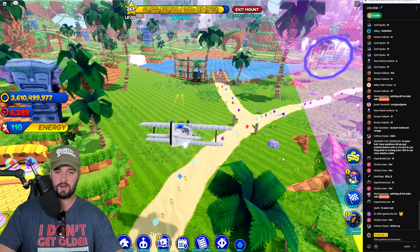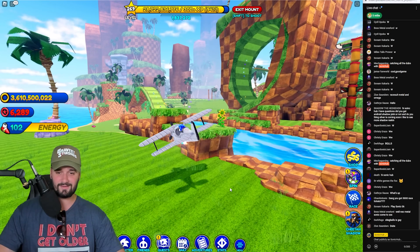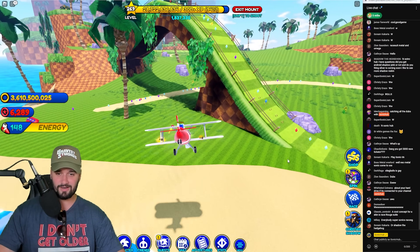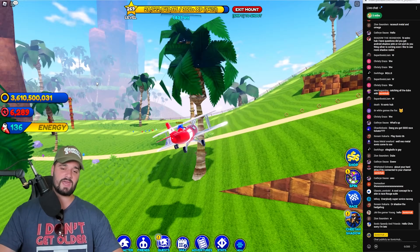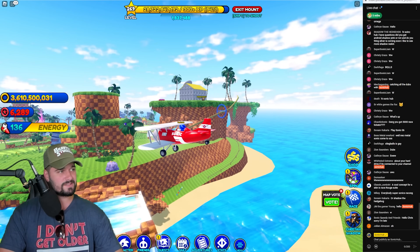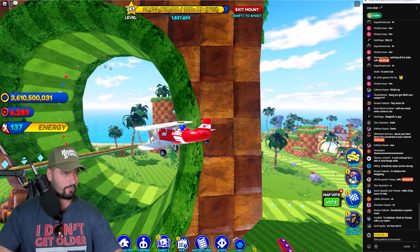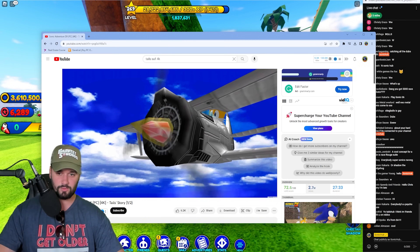I think it's the tornado that Tails uses in SA1. Let me do a little myth buster — is this slower than the regular tornado? Here's the regular tornado for comparison. Yeah, it's slower than the regular tornado.